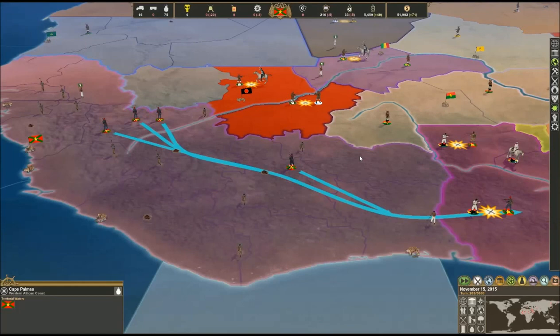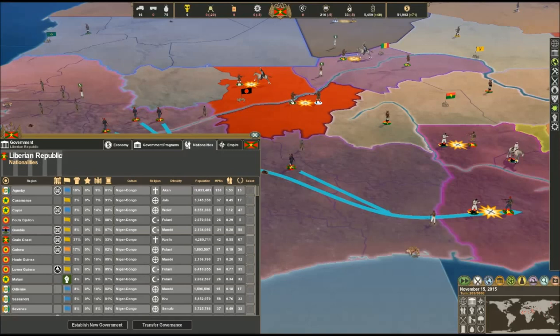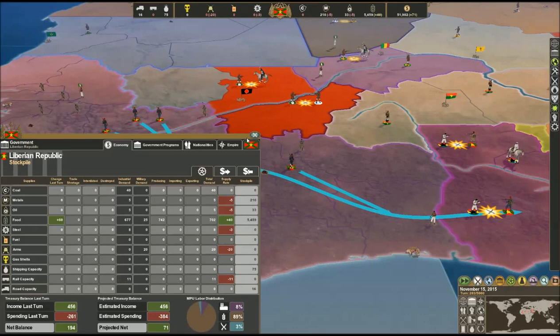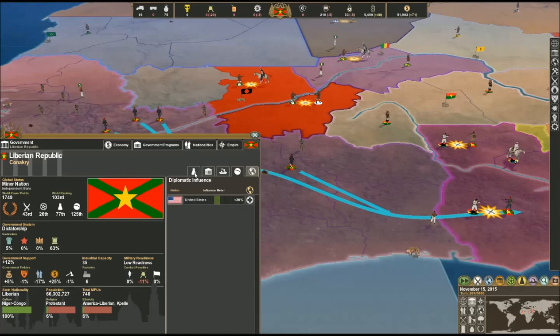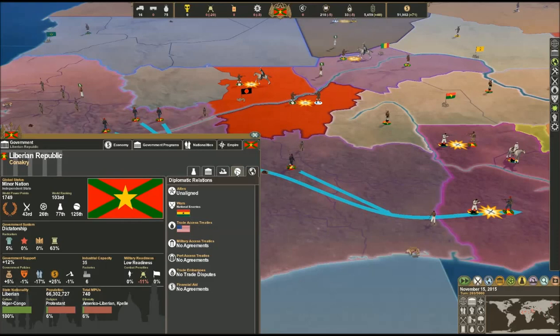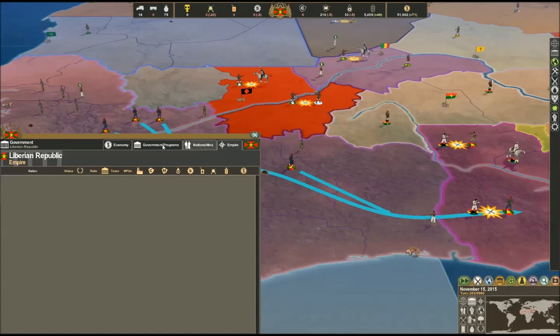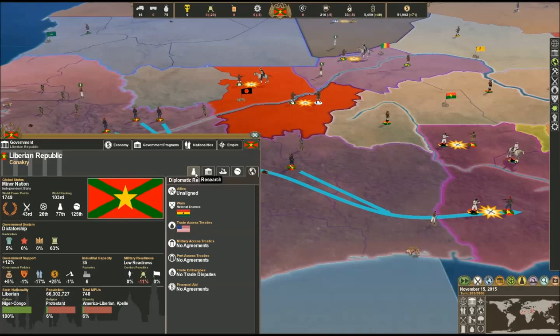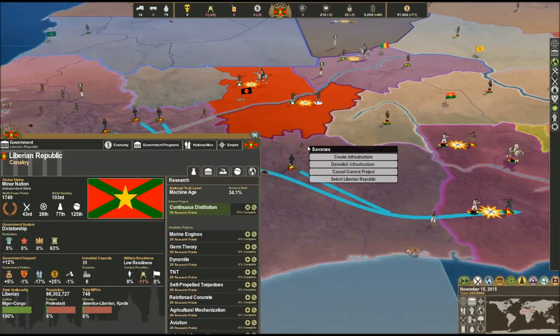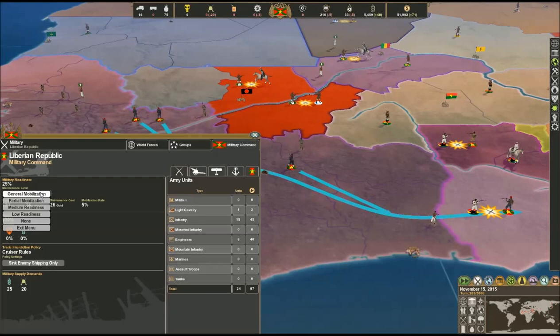Ghana has changed to general mobilization. Our mobilization is actually at low readiness, which is not good - we want to change that back to regular mobilization. We're going to go ahead and change to partial mobilization; I don't want to change to full mobilization. Our military morale is excellent but as usual in these fights we have a lower amount of arms than we'd like, and that's because we have so many men. It costs a lot to keep these guys afloat, so I'm going to get some infantry and cavalry and send them into combat.